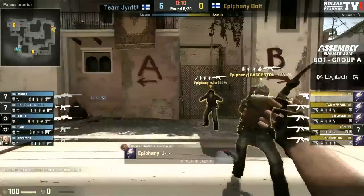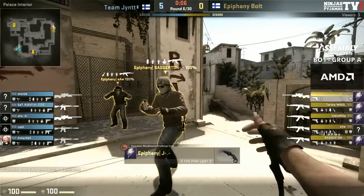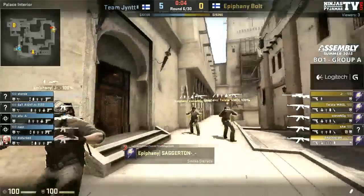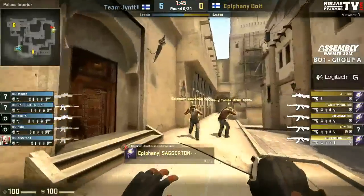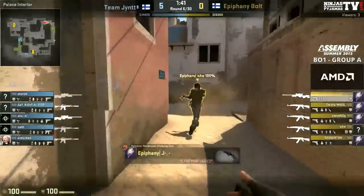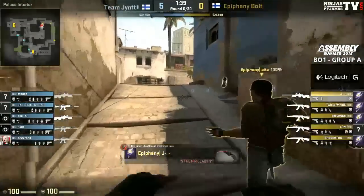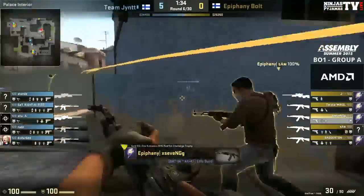I've tried that play before — when you do it with the cheeky flash out, just everyone pile on site, get the bomb down. But the problem is that guy ramped. It made it more effective, putting down that stairs smoke — because it's very hard to shoot you from jungle due to the level difference. But up on stairs you've got a great sight over into the site and it stops the plant very effectively. Maybe one smoke there made the difference.